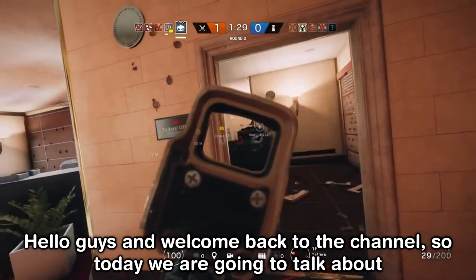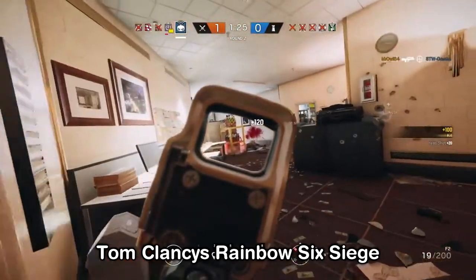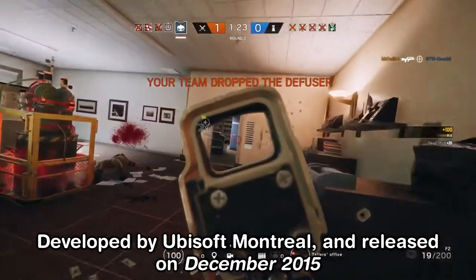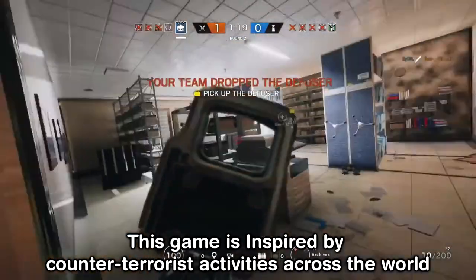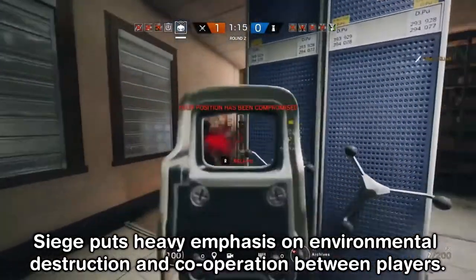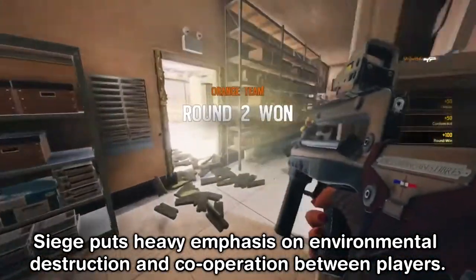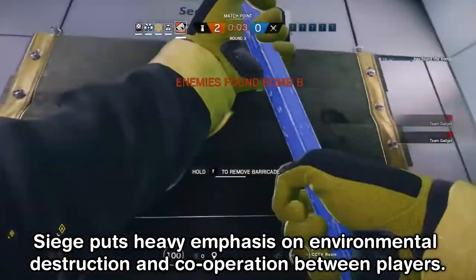Hello guys and welcome back to the channel. Today we're gonna talk about Tom Clancy's Rainbow Six Siege. Developed by Ubisoft Montreal and released in December 2015, this game is inspired by counter-terrorist activities across the world. Siege puts heavy emphasis on environmental destruction and cooperation between players.